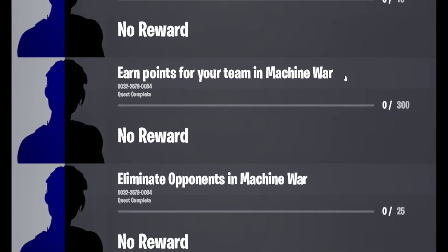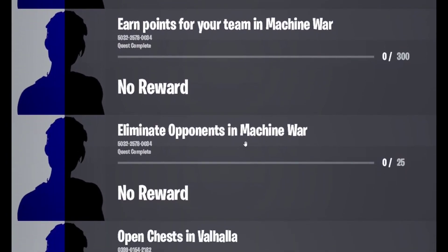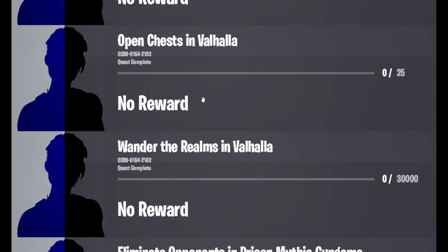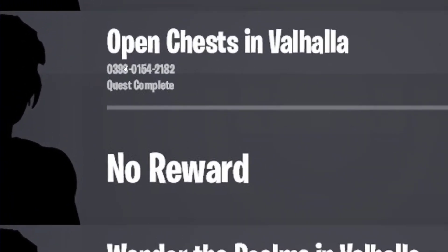Next is the Machine War creative map. The code for this map is 5032-2578-0034. For the first quest you need to earn 300 points, and for the second quest you need to eliminate 25 opponents in Machine War.